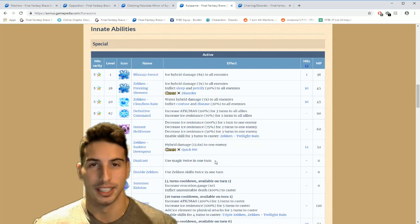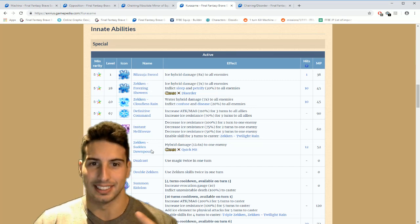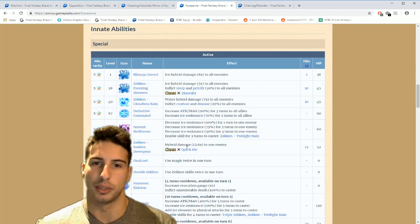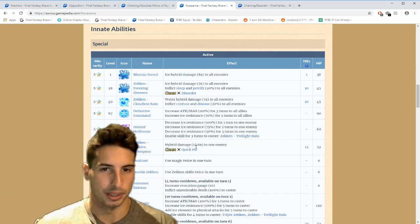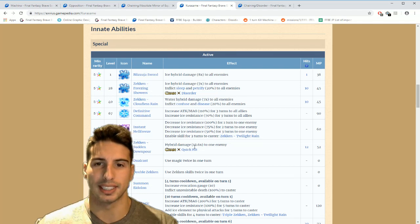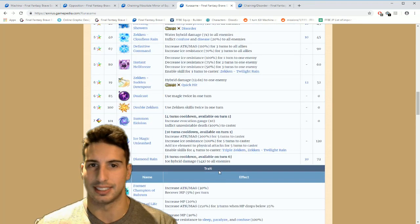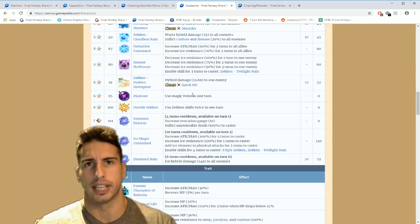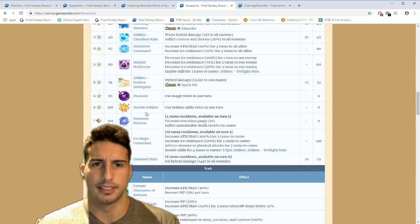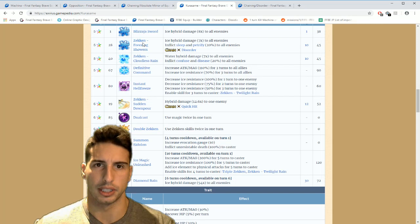He also has Zicken Sudden Downpour — chains with Quick Hit, so you can chain him with Tidus. It's hybrid damage 12.6 times multiplier to one enemy — really really strong, but not as strong as Twilight Rain with 24 times. At six star he gets Dual Cast, where he can cast magic twice, and Double Second, where he can use second skills twice in one turn. So you can chain those moves together, which is sick.